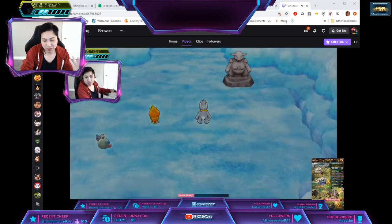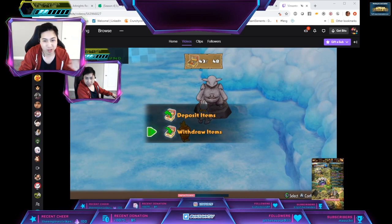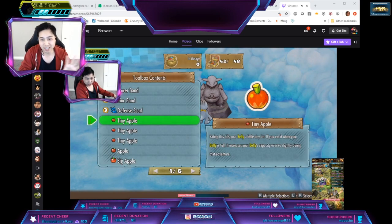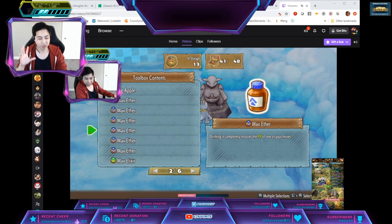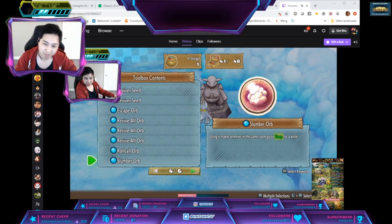Before going into Sky Tower, make sure to stock up on Petrified Wands, Lumber Wands, Lumber Orbs, Confused Wands, and Confused Orbs. All that status stuff to make sure Rayquaza doesn't hit you as often. That's the tip I got from Maocchi.